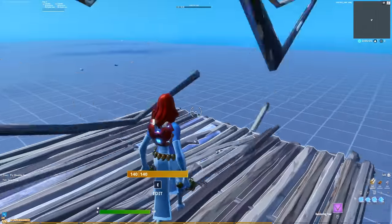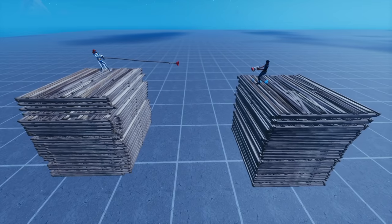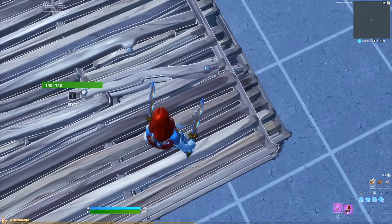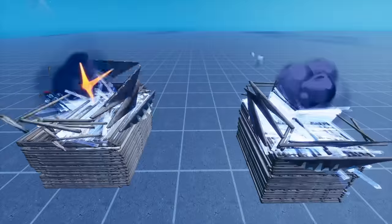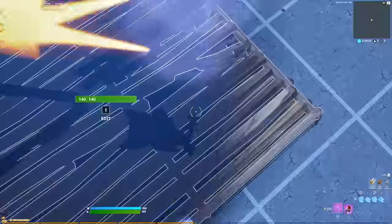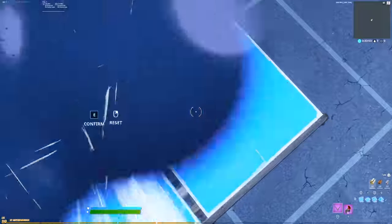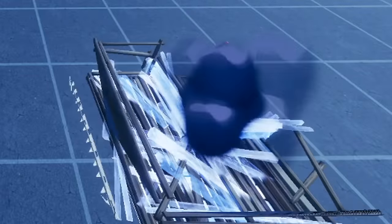I'm getting one of the fastest editors, LD, to race me. I'm going to place a hundred floors inside of each other and we're going to race to see who can edit down a hundred floors faster. All right, you ready? Three, two, one, go! Oh my gosh, I'm like not even moving down at all. I think I'm close to the bottom — I made it! He obviously had less floors than me, so that puts me at an unfair advantage.